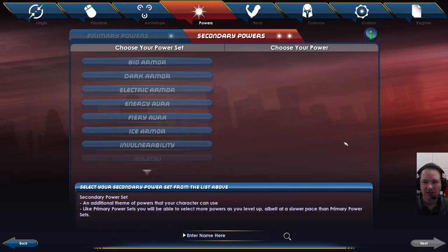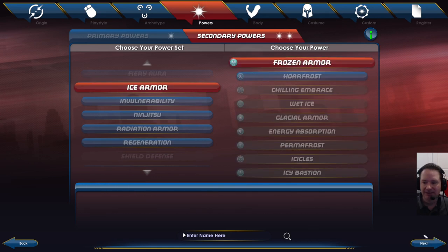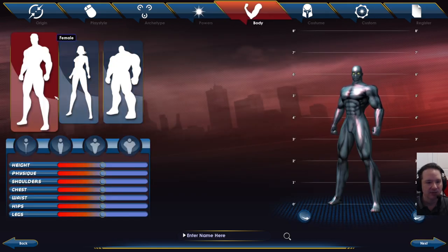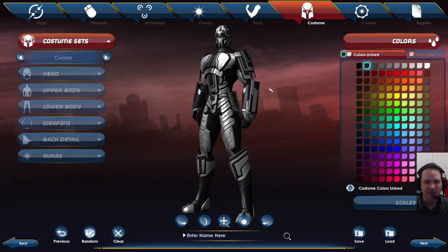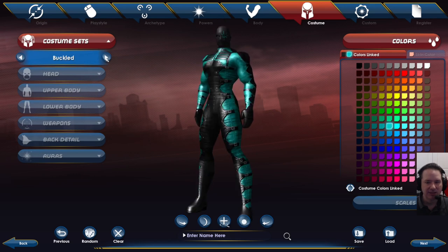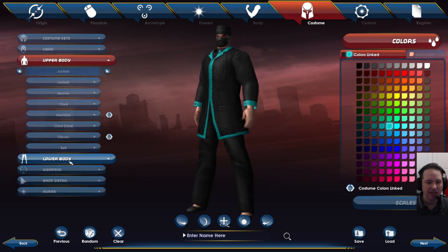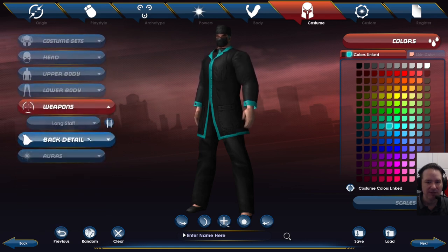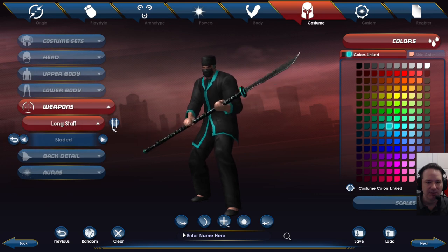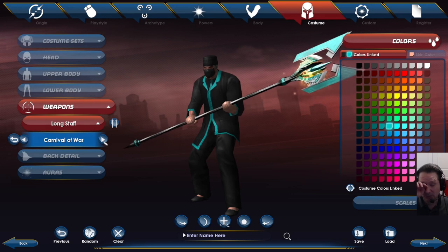I'm going to go with staff fighting — I always wanted to play with the staff. Then just pick your secondary power; I'm not going to look too hard into these since this is just to guide you through. Then you get to make your character customization — what you want that character to look like. There are tons of different armors and types. You can play this purely cosmetic: upper body, lower body, weapons. If you have a weapon, you can choose what it looks like. I have a bo staff, and I can pick all kinds of cool bladed weapon styles.